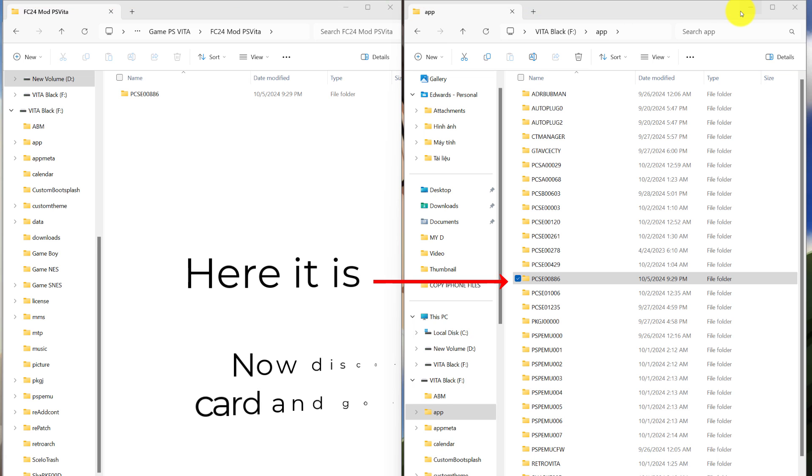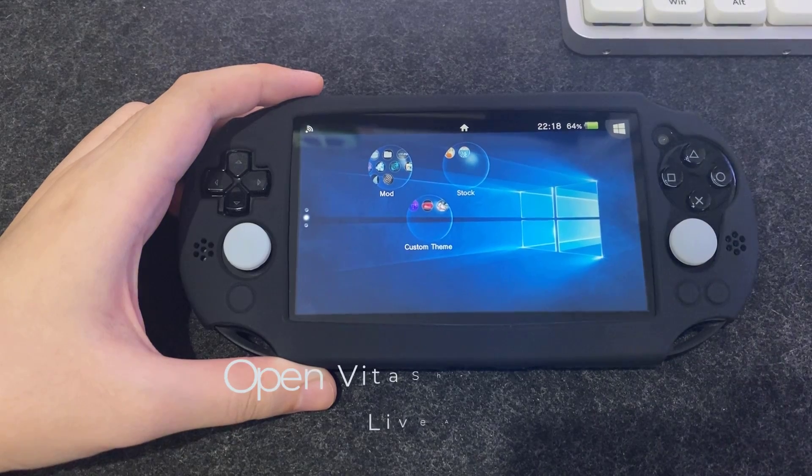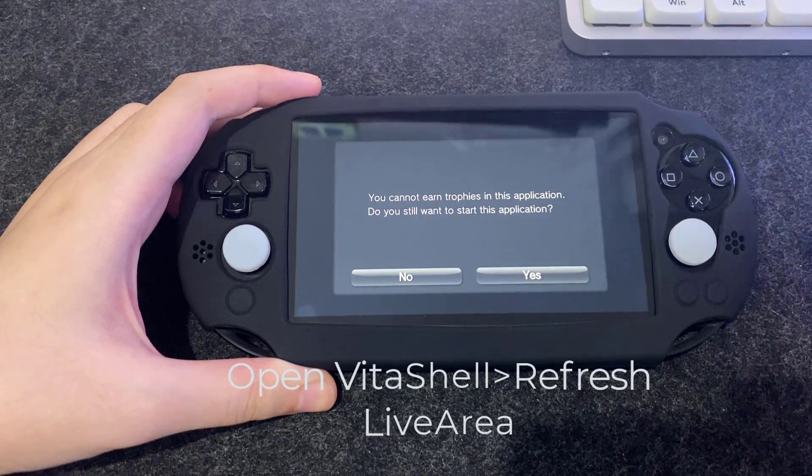And after copying it, go back to our Vita. Now open VitaShare and refresh live audio.